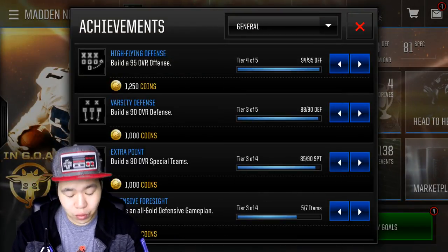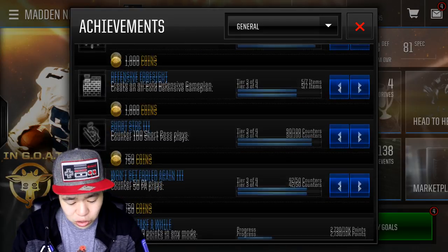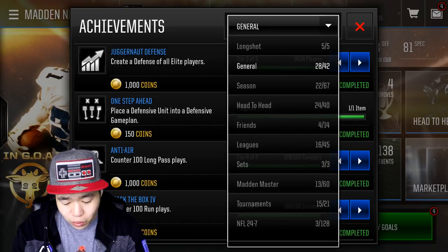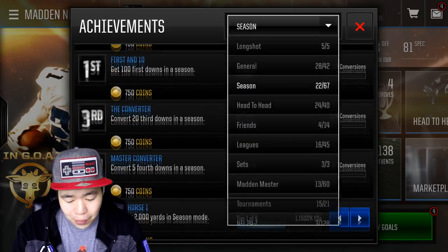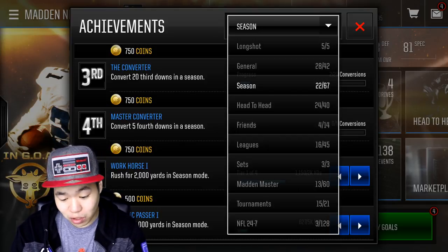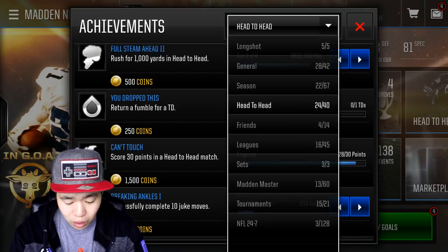Achievements right here — now we got Long Shot. That's obviously one that gives you a lot of coins, but like general building 95 offense, look at all the coins you get from that. So you get a bunch of coins just by playing the game — season games. Look how much coins you can get pretty easily. Like in the first week, I got to like 100K just by doing this method. Really easy, especially if you're a beginner.